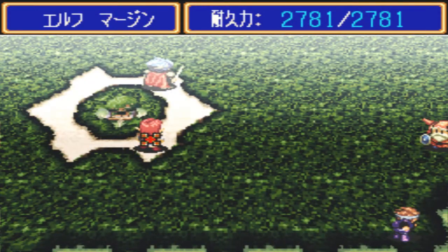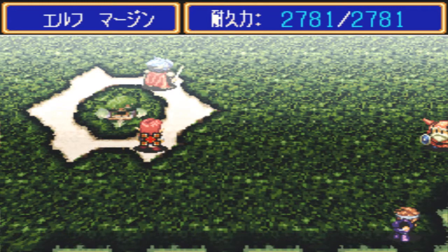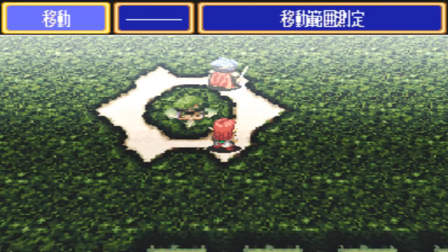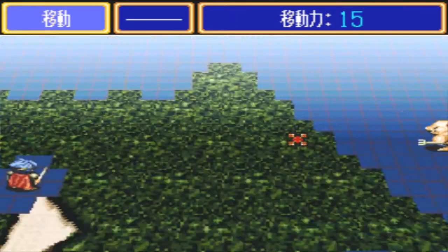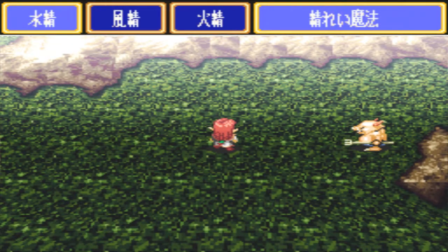Lastly, here is elf Marzen. She's more of a sorcerer-type character — she doesn't have much physical power, but she can attack remote enemies using her magic. The piggy is kind of far away from us, but using her magic we can attack them. It looks like she uses a fairy to cast the magic.